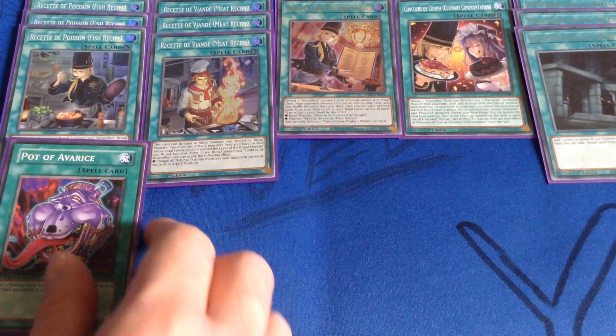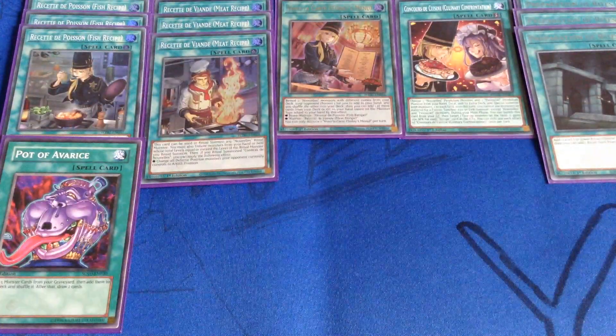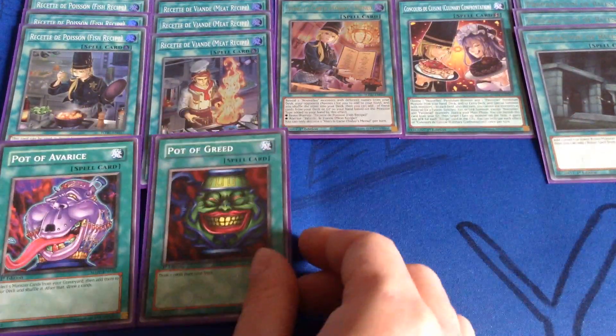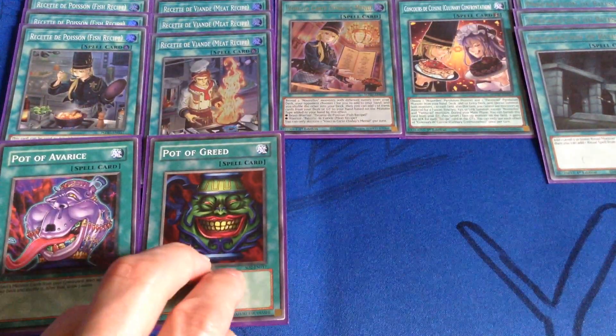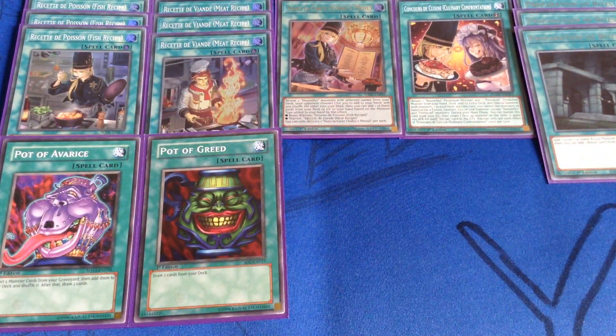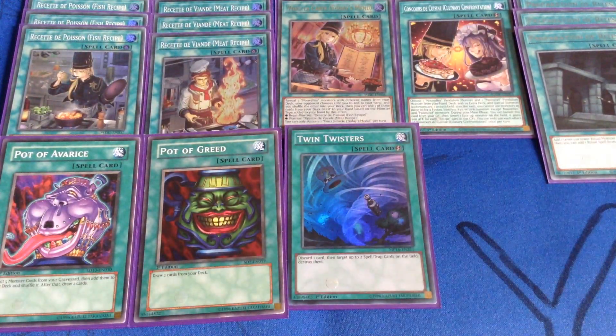Then Pot of Avarice, to at least recycle the monsters. And then, because this is a Retician format deck, Pot of Greed — yes, Pot of Greed, recently unbanned in my format. Still in the process of just trying it out, so it might not stick around for the whole month, but we shall see. I haven't had a chance to use it yet. And then Twin Twisters to round up the spells.